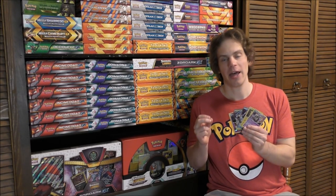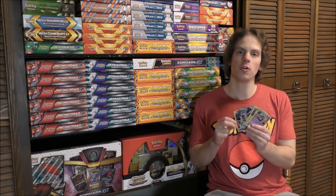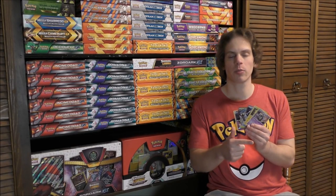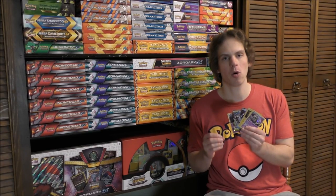The reason I paired Golisopod GX with Garbodor is that I'm using the Garbotoxin Garbodor and attaching an item card to prevent all abilities. Golisopod GX does not have an ability and I'm not dependent on any abilities in this deck. This causes some long battles, but ideally you're trying to get the Trash Avalanche Garbodor into play and use that move for major damage with only one Rainbow Energy card each turn.